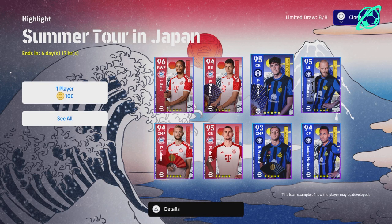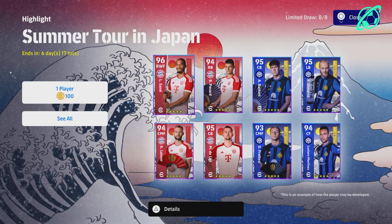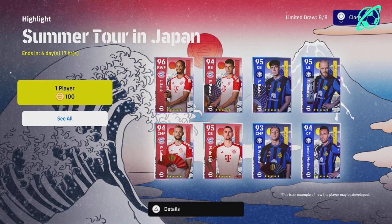Welcome back to the channel — this is the second part of our summer tour Japan highlight pack review and breakdown. I did already talk about this with the Bayern players, so check those out if you missed them. While the Bayern pack is better, these are all part of one pack you can spin anytime. You get eight chances to get whoever you get, or you can clear the agent for 800 coins.